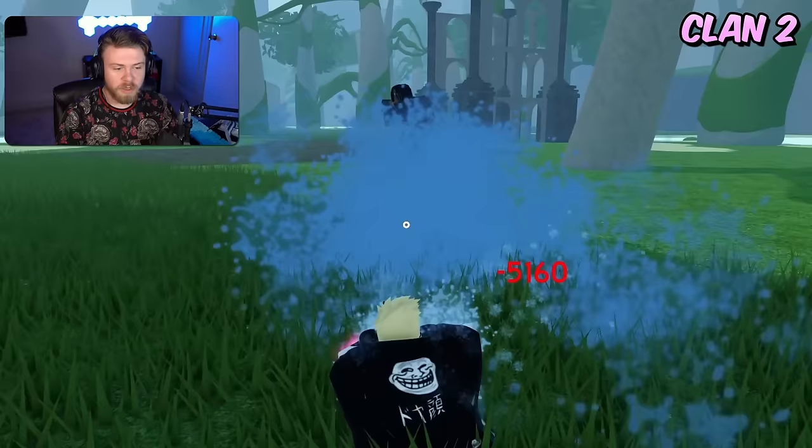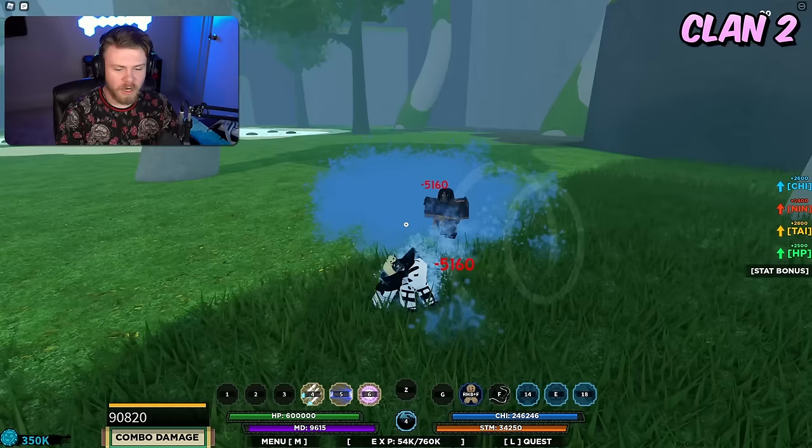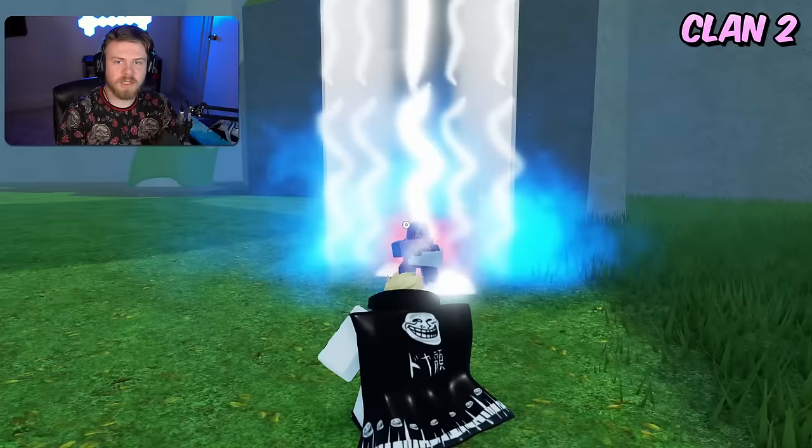The strengths of Dongan are that the third and first ability are really really good abilities — almost instant and very long-ranged overall, making them pretty good abilities. The weakness is that the mode is kind of trash and the counter is just an okay counter but not the best.